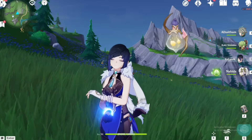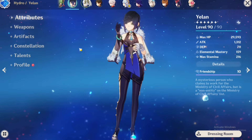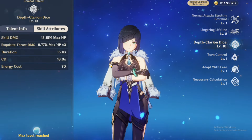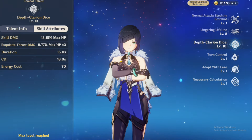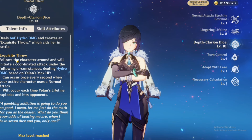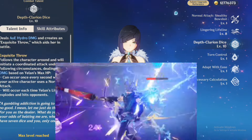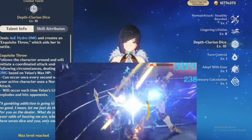Let's get started. The most important thing about Yelan is her elemental burst. In her elemental burst, there will be dice around her, and when you switch to a character and do their normal attack, those dice will attack the enemy and deal Hydro damage.